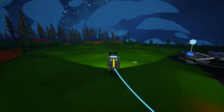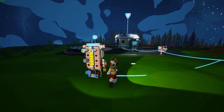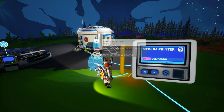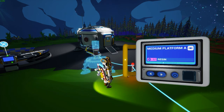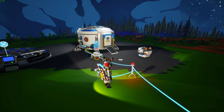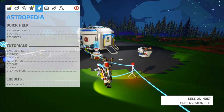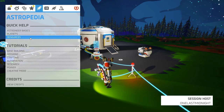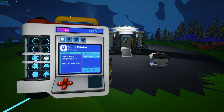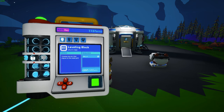Learning how to play Astroneer is very simple. The controls are intuitive, the interface is easy, and going through items in the research catalog or the printers is straightforward using the button controls. If you ever happen to get lost, just remember that the Astropedia is there to help and walk you through basic controls and tools inside of Astroneer.